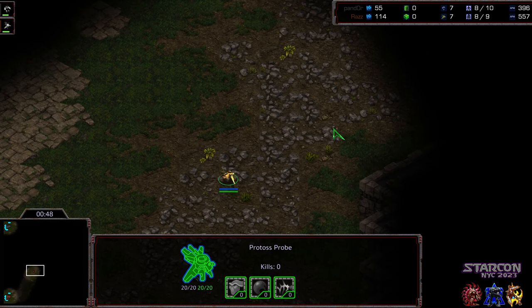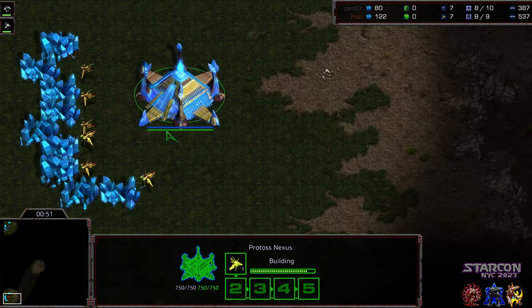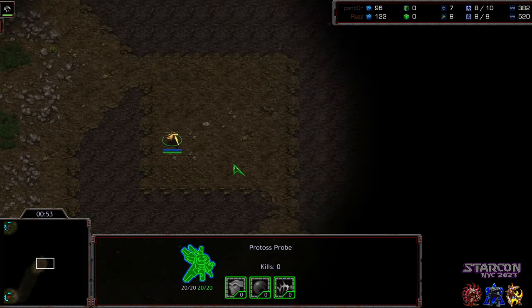I'm wondering if we're going to have a proxy gateway placement at some point. He's going for a cross scout spawn right this second. It could be possible that this is just an early probe.